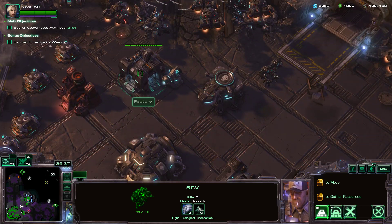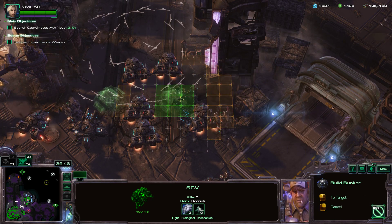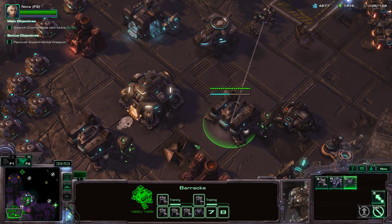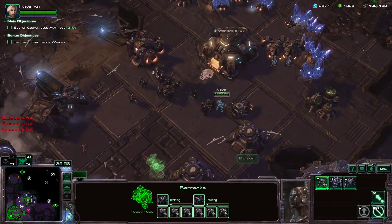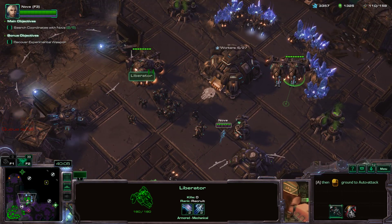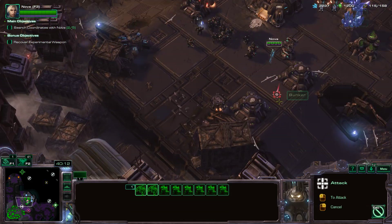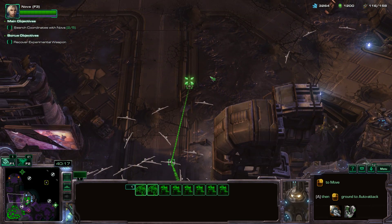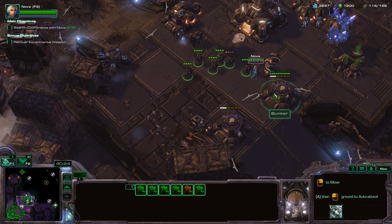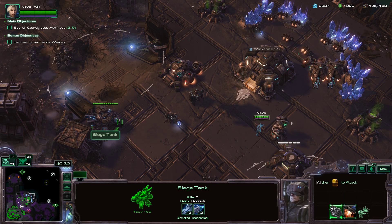We need more Siege Tanks. We need this worker up over here rebuilding these bunkers. We need more SCVs. Are these Liberators in place? Yes they are. We need another Liberator — at least one. Let's go ahead and get these guys up over here. Actually we need to go this direction. Let's get these Marauders in here, get some Marines in them. I want this Siege Tank to desiege and pull back over here for now.